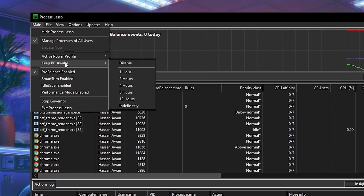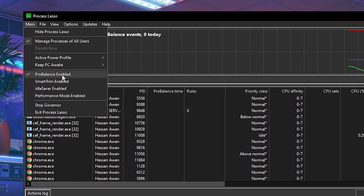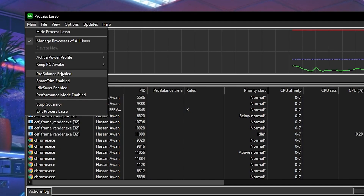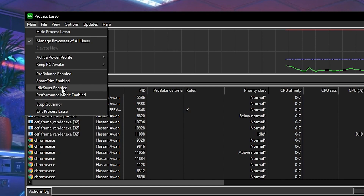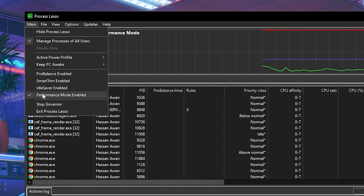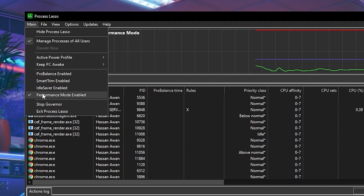Next, for 'Keep PC Awake,' set it to Disabled. Then find 'ProBalance Enable' and uncheck that box. After that, find 'Performance Mode Enable' and check that box to enable it on your PC.